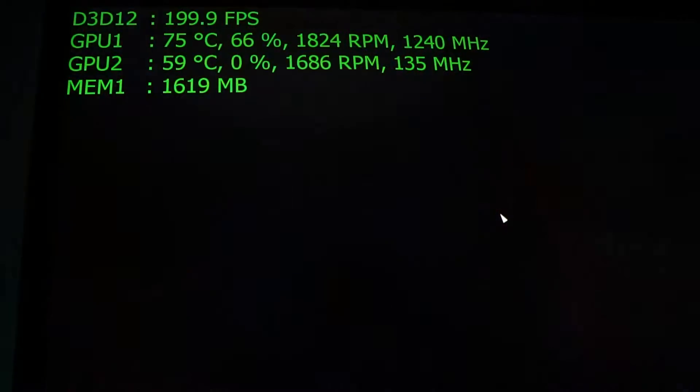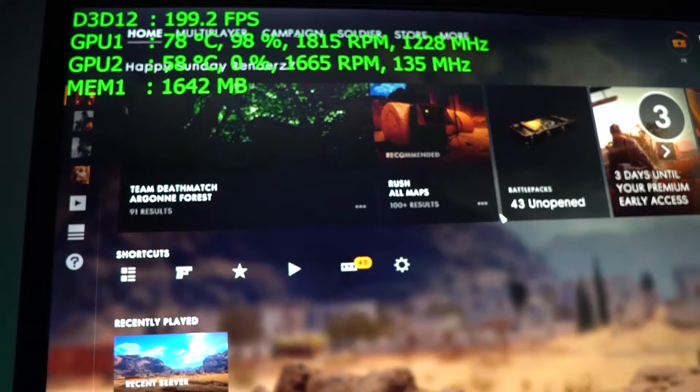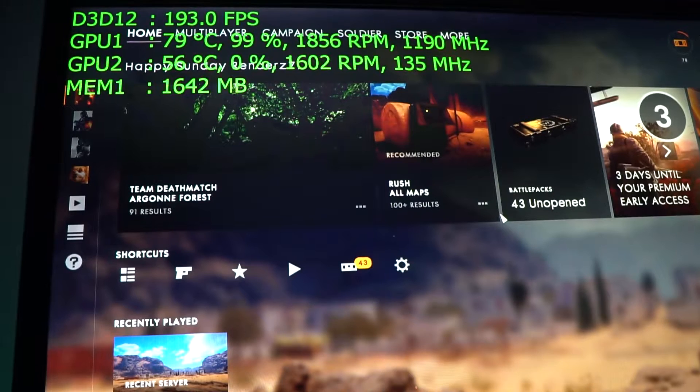So straight off the bat, GPU 1 is getting 98% utilisation, GPU 2 is at 0% — it's not using GPU 2 at all. And before you ask: yes, SLI is enabled, because you saw me running the Valley Benchmark just a minute ago, so I know it's working. But because I'm on DirectX 12 — that's the only thing I've changed — it's ignoring the second SLI card.